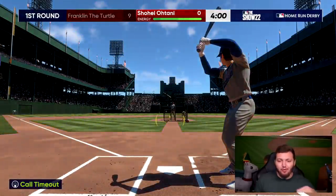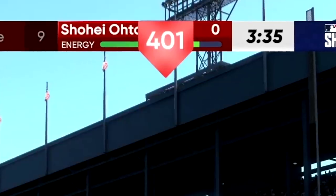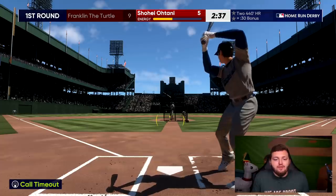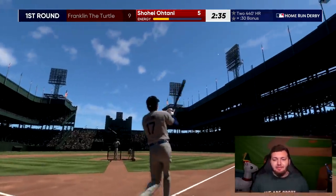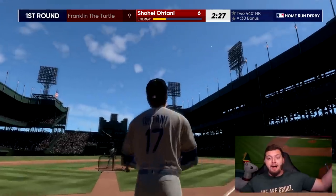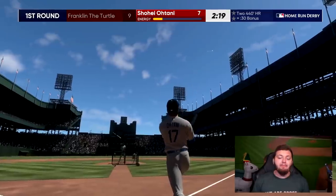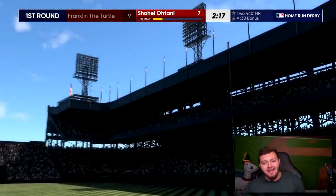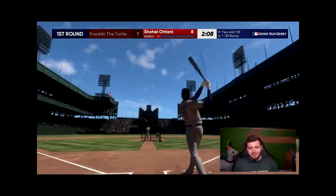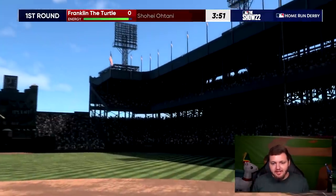Ohtani is literally gonna hit this ball out of the stadium almost every single swing. That literally is over the ballpark — it was only 401 feet. Just for a quick change, I want Ohtani to hit this out of the freaking ballpark, and that one did — that might be back-to-back shots out of the stadium, and yes it is! Safe to say Ohtani is not gonna be able to hit the base of the foul pole.